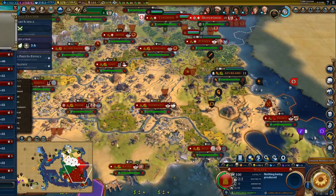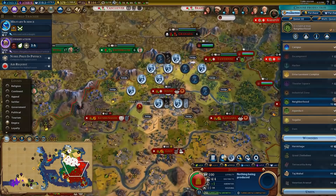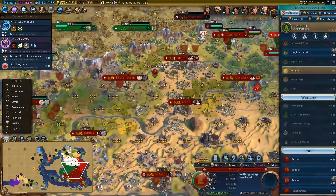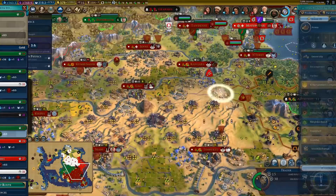We grab Raina and put her over in Walata. Neighborhood completed in Jenne, so this city is going to be going along nicely. Could do farms over here — I was going to do lumber mills but farms would be good; it would let the city grow and work all these specialist tiles. Maybe we'll do a builder and just put farms in here. I don't think building the arena makes sense — we want to try out this whole strategy of doing the projects thing.